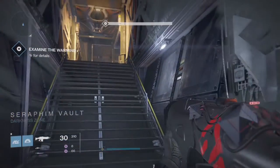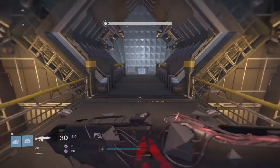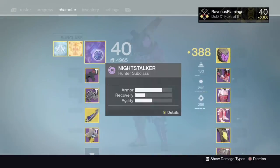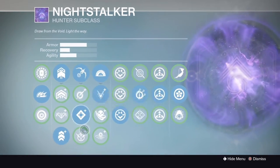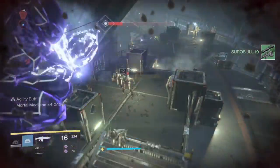The objective is to use void abilities to kill the foes. One tip: if you are using a hunter, equip the Quiver perk in the Nightstalker ability list. This will give you three times the void kills, as seen here.